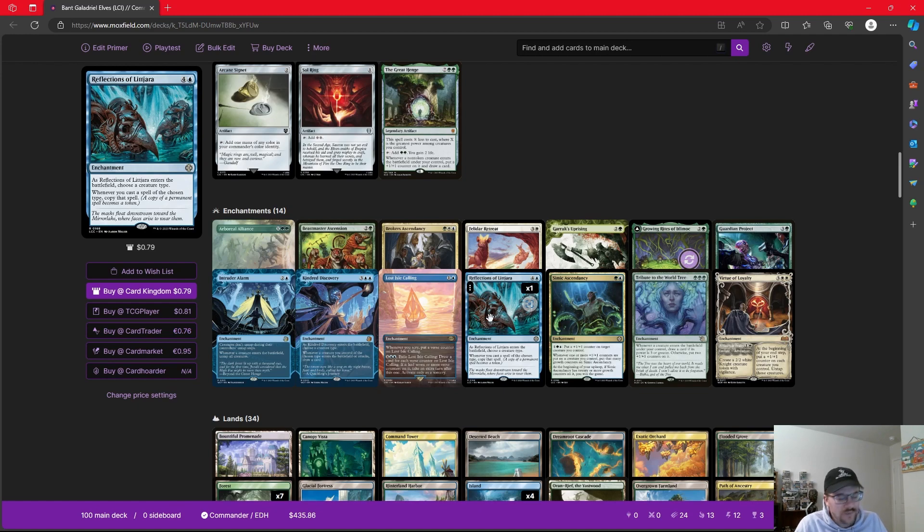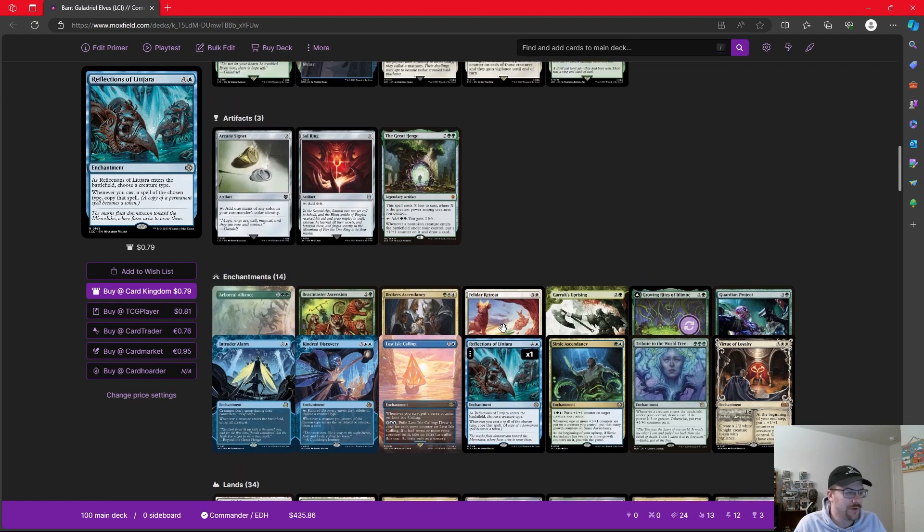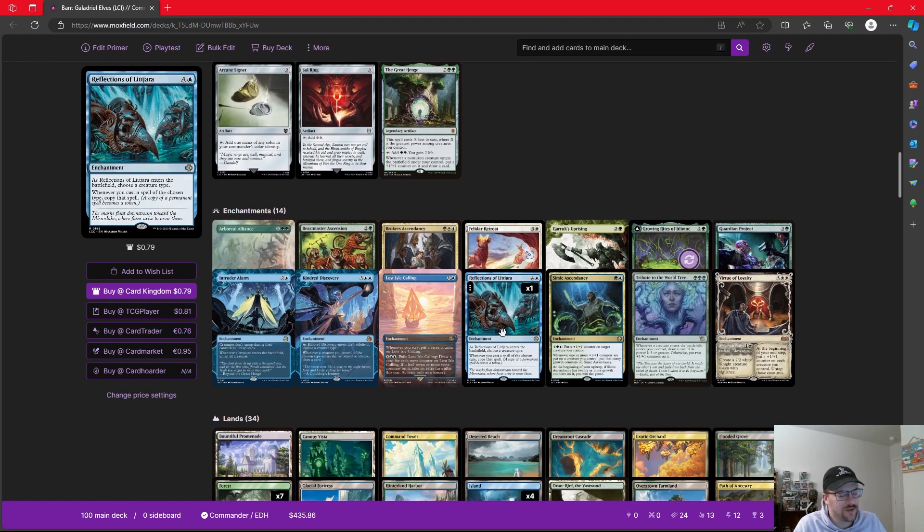Reflections of Littjara — choosing elves, of course — anytime we cast an elf, we get a copy of it, which is pretty cool. The only downside is our legendary elves, but we're not playing that many of them, so we'll still take good advantage. In a deck that can make a ton of mana, we're not worried about a five-mana enchantment. Simic Ascendancy presents another option to win the game. For three mana we can put a counter on a creature, and whenever we put one or more counters on a creature, we put that many growth counters on Simic Ascendancy. If we have 20 or more growth counters on it, we win the game.